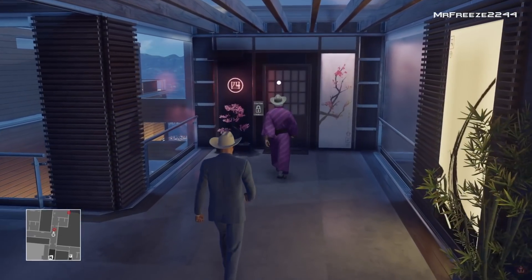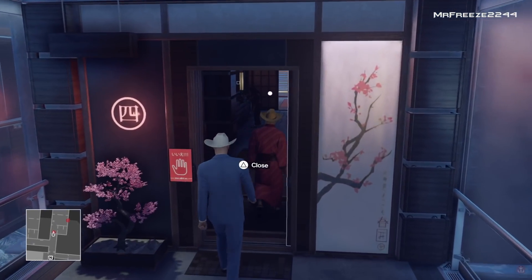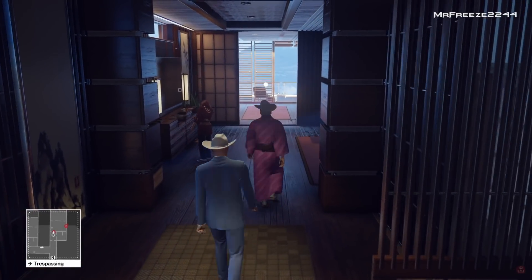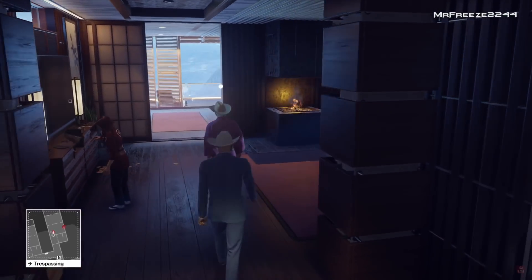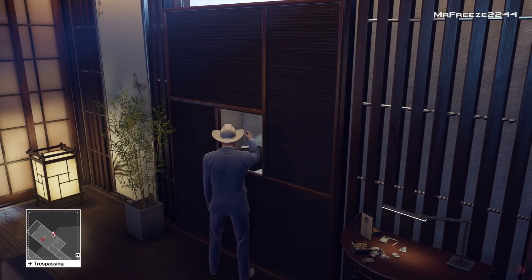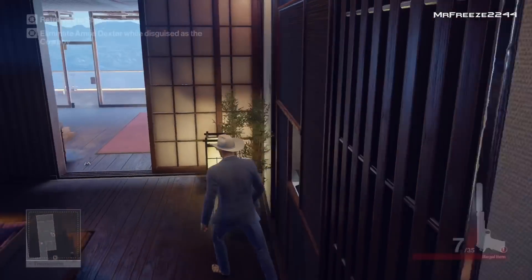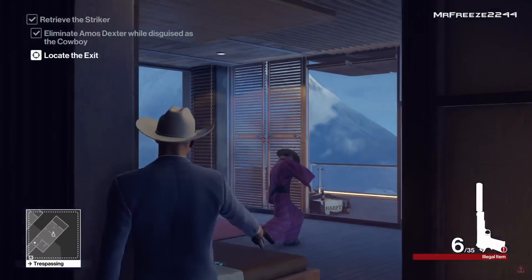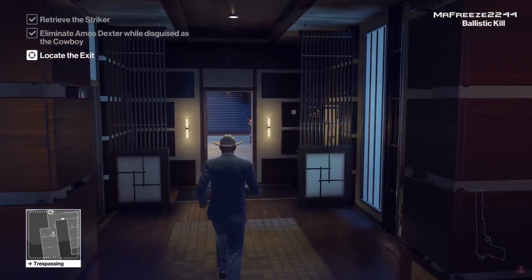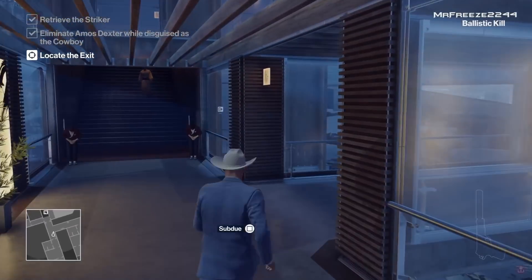When you approach, Dexter is going to go back into his room and we're just going to stalk him in. Make sure you walk nice and slowly because he's an enforcer. Then we need to retrieve the Striker, which is on the opposite side of the room. Pull out your regular pistol with a suppressor on it and shoot Dexter in the head.